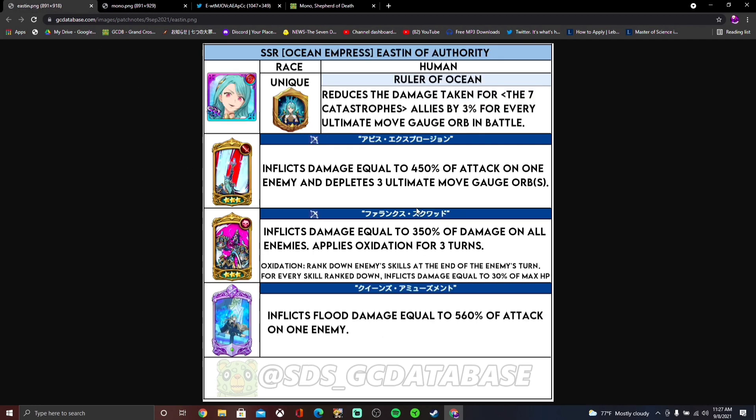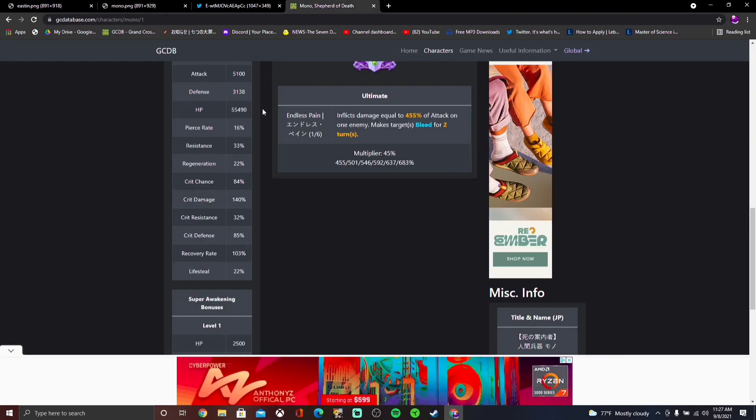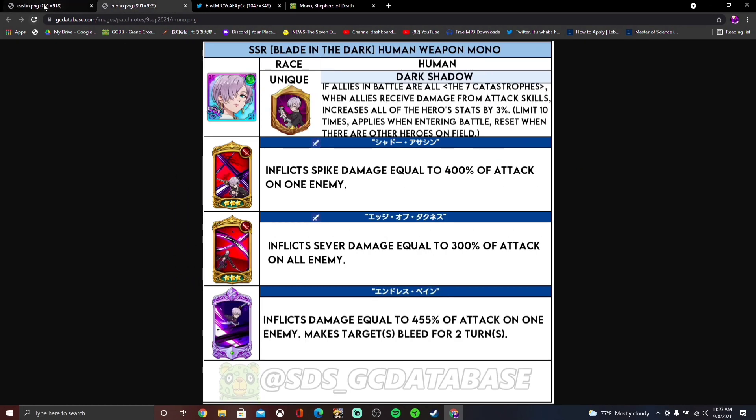So overall these units — Mono's very basic, she's a damage dealer. Easton is interesting: she reduces damage, has the new oxidation debuff, can reduce ultimate move gauge orbs, and has a flood single target ultimate which is probably going to be very strong. Mono is a straight damage unit. The chances of her critting — a lot of units have crit resistance now, but she does have really good crit chance, and if her passive goes off she'll have a very good chance to crit.